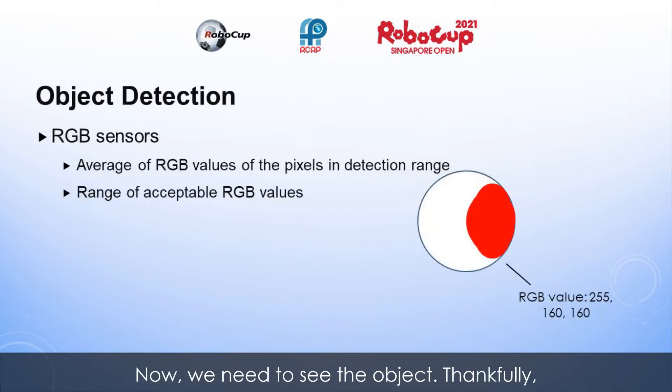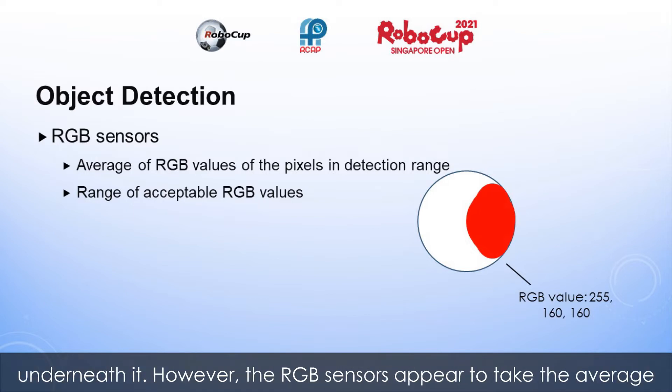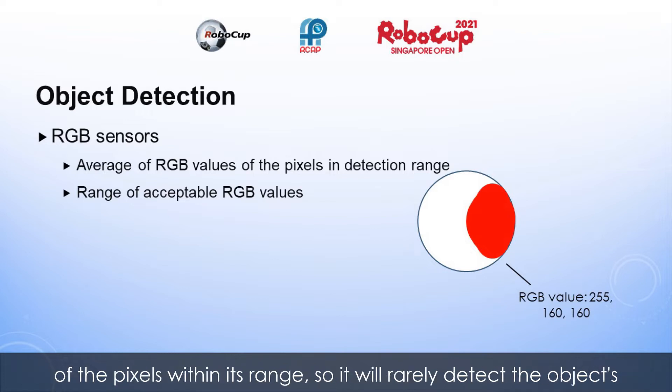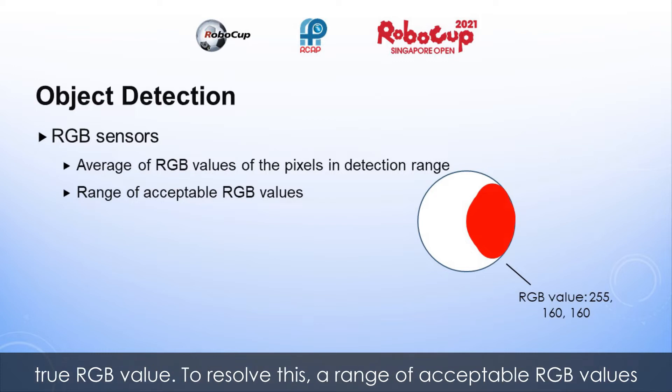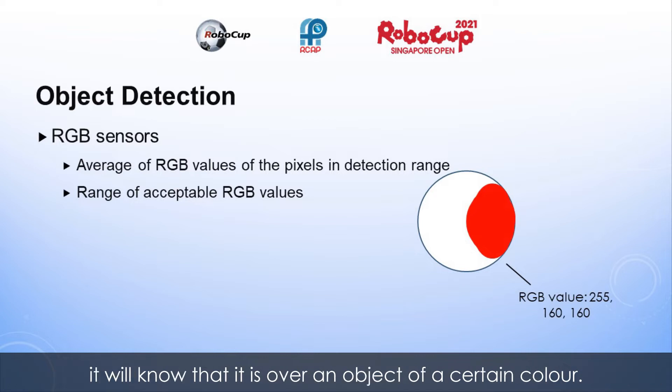Now we need to see the objects. Thankfully, the bot is equipped with RGB sensors that allow it to see the area underneath it. However, the RGB sensors appear to take the average of the pixels within its range, so it will rarely detect the object's true RGB value. To resolve this, a range of acceptable RGB values will be given such that if the bot detects an RGB value within this range, it will know that it is over an object of a certain color.